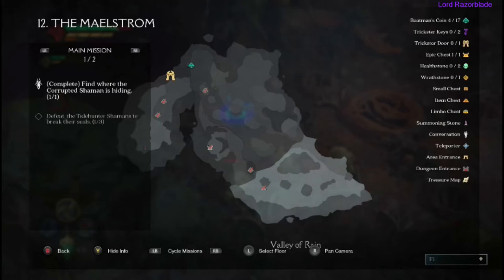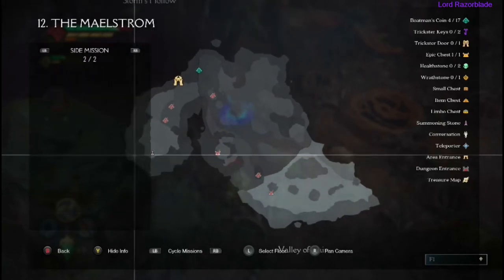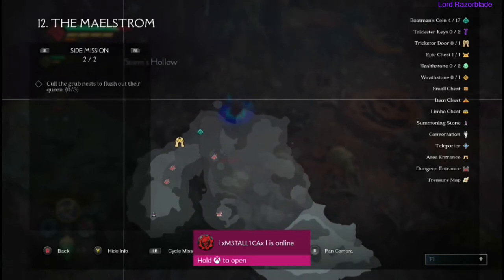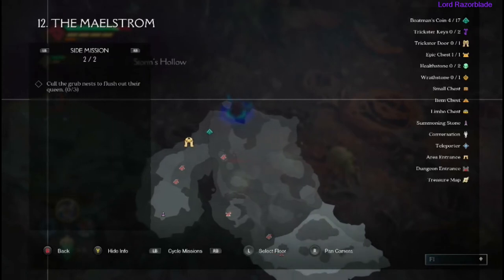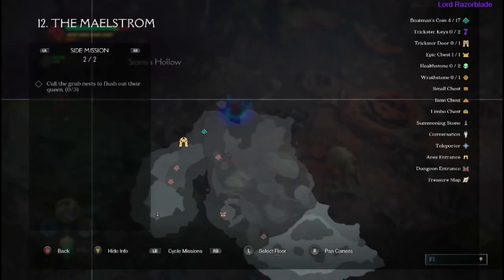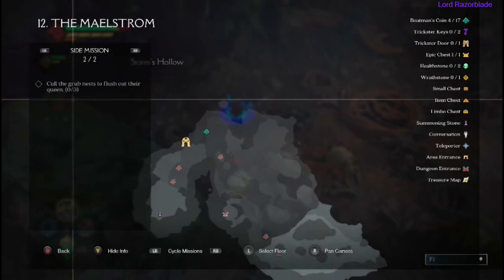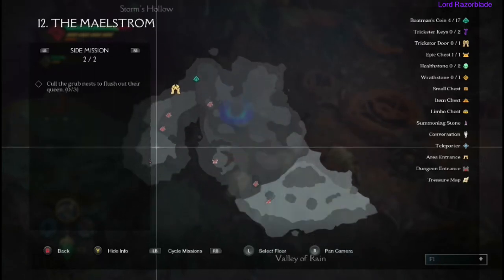Hey, Raze here in our Darksiders Genesis Achievement Guide. We're going for an achievement called Infested for defeating the Grub Queen in the Maelstrom level. If you go to your side missions you'll see that you need to go through three nest areas to be able to draw her out in the Maelstrom. I'm going to point these out to you where they're at and then show you how to beat the Grub Queen. This isn't too bad — the mission isn't a very big map so let's get started.